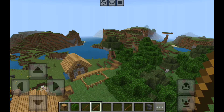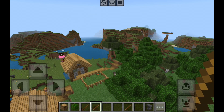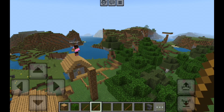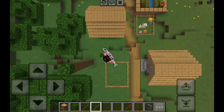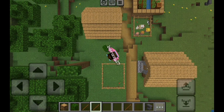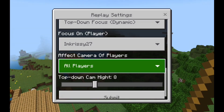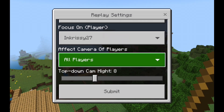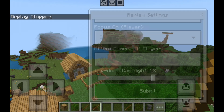You can also change the camera type. The 'top down focus mix' will actually track the player. If you select that and start the replay — make sure you submit — when the cinematic part starts it'll track the player, which is pretty cool. You can also change the top-down height — it was at eight when you saw that recording, but you can make it higher.